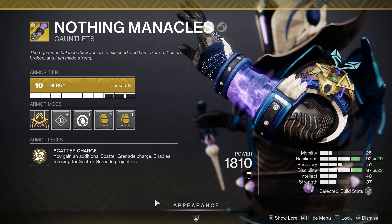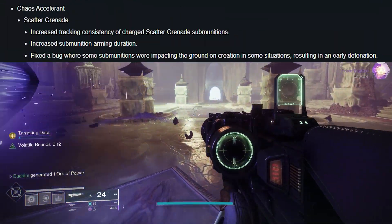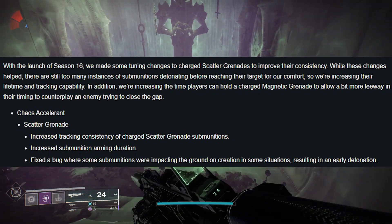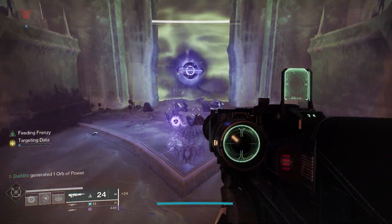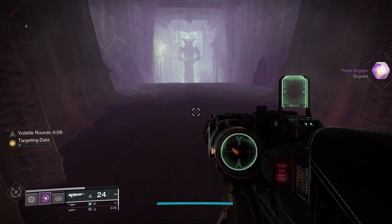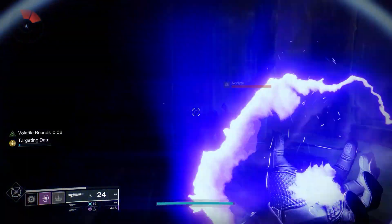You're probably using these things wrong. I've seen quite a lot of posts and inspected a lot of people, and they seem to be running these wrong. There seems to be a bit of a misconception at the moment with Nothing Manacles, and in particular scatter grenades, especially if you run them with Chaos Accelerant. Bungie have actually stated this — with the launch of Season 16 they made some changes to scatter grenades. The problem is scatter grenades don't work very well with Chaos Accelerant, and it's got absolutely nothing to do with Nothing Manacles.